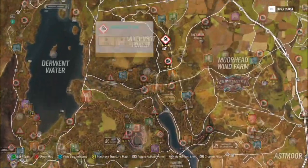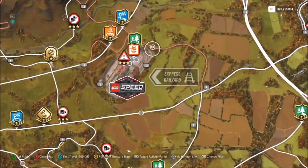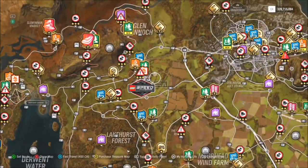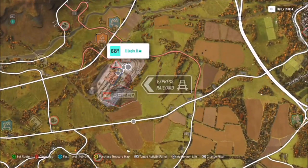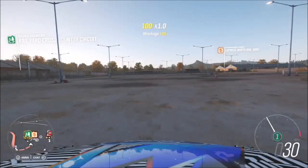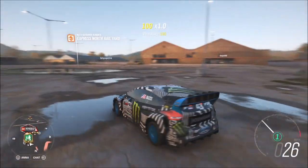The actual Express Rail Yard is up towards the top of the map near Glen Rannoch, just below it — you can see it here. If you have the Lego Speed Champions expansion pack, you'll see it just above that icon. As you can already see, there are quite a few people here already taking photos of their car.